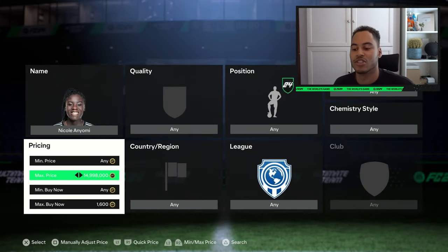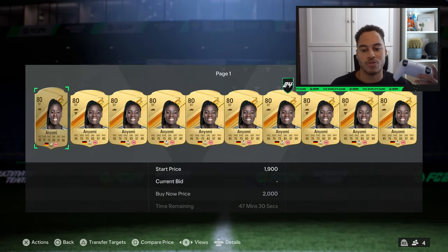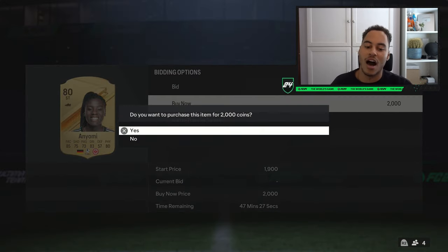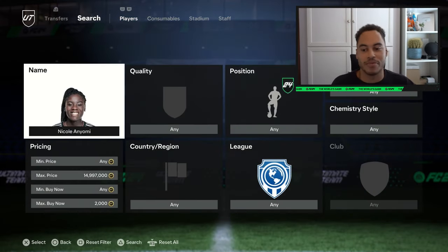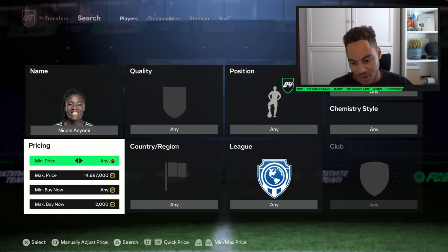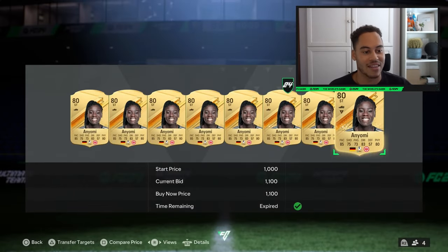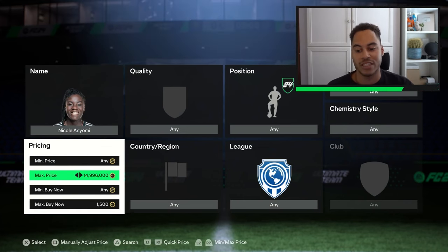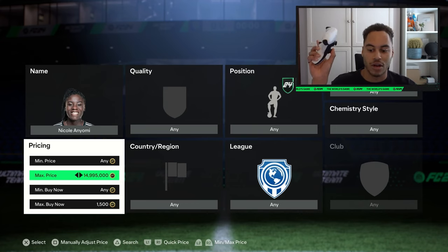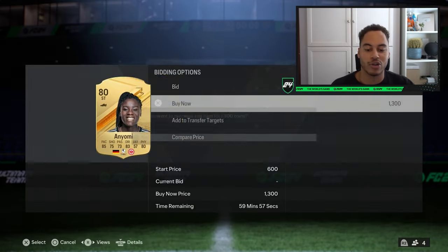Again, you need to change the max price, search, press okay, change max price, search, press okay. When you find a card you press X, down, X, up, X — I feel like it's a lot easier to just try and do it yourself rather than following it, but you'll get the gist of it. A way to make sniping slightly easier: instead of flicking the stick to change the max price every time, you can hold the left stick down on your controller and the price will constantly change on its own. Then all you need to do is hit triangle or X to search and snipe.